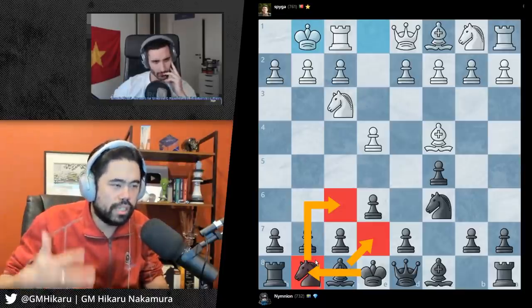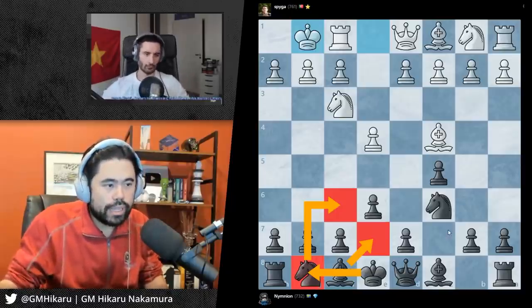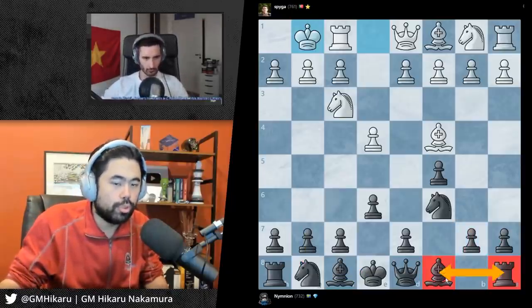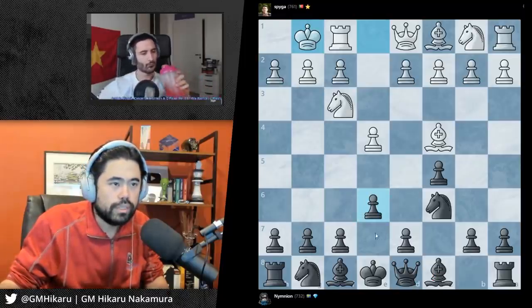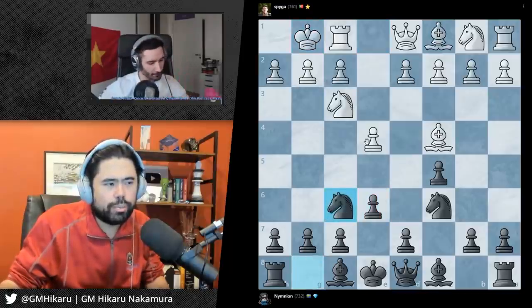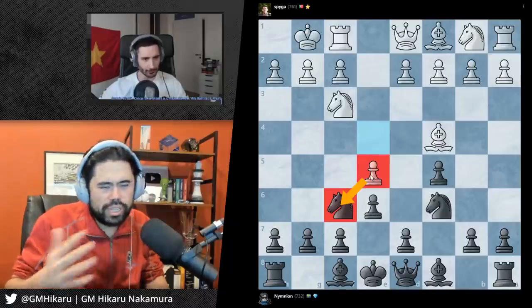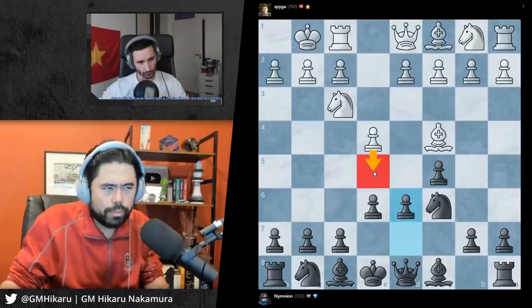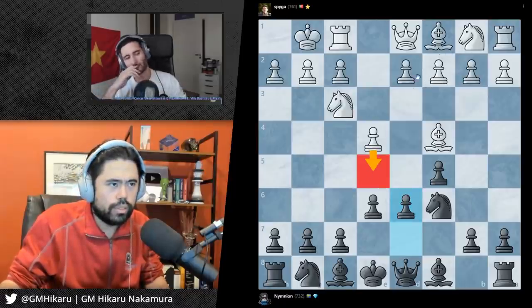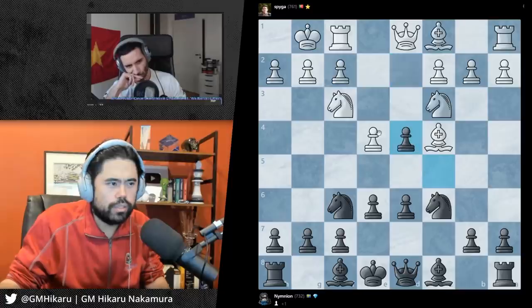In all these positions you want to develop your pieces, get your king out of the center of the board, and then try to play around with your bishop and rook on the queenside. If you bring this knight out right away, the problem is white can push this pawn and your knight gets attacked. So first you push this pawn up to stop the pawn push. Let's say white moves the knight out - now you bring this knight out.